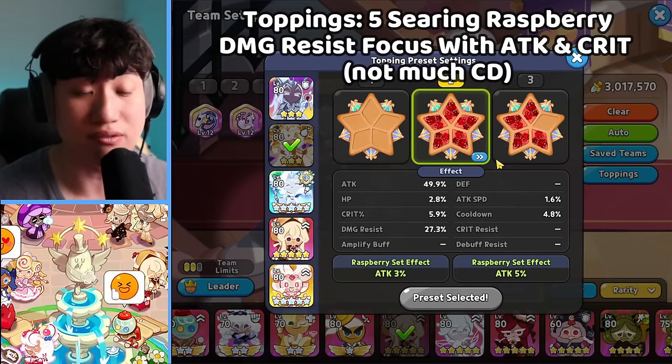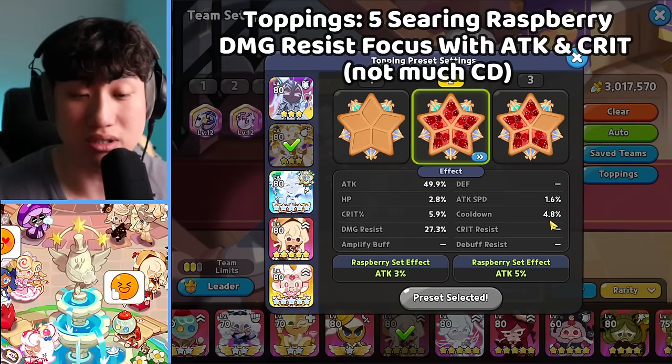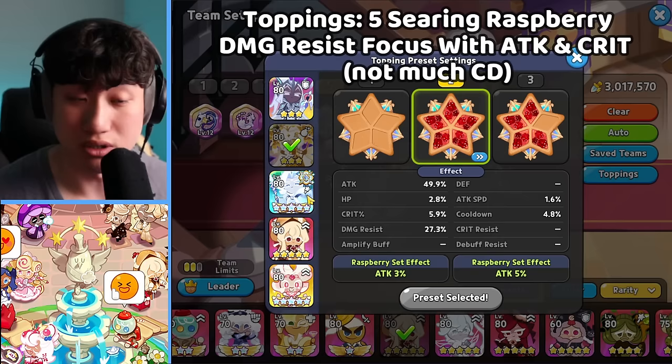For White Lily, 5 Searing Raspberry is going to be it. You want to have a 4-second start for White Lily, so focus on damage resist and extra cooldown if possible, but mainly focusing on attack and crit too. Damage resist is important because your DPS wants to survive. Make sure no Swift Chocolate for this particular build.